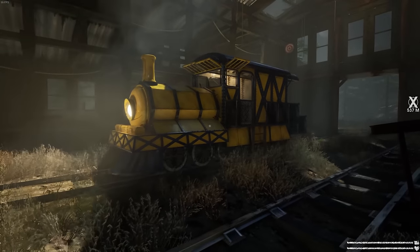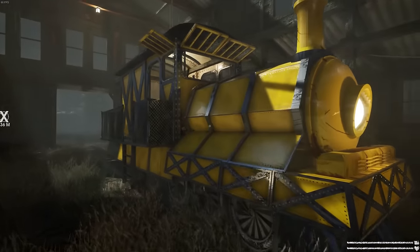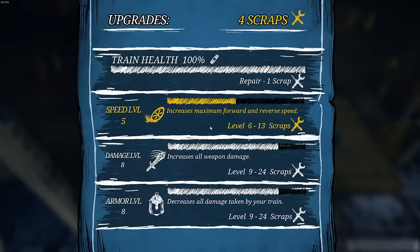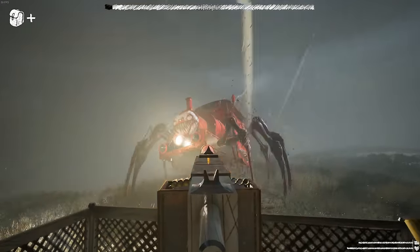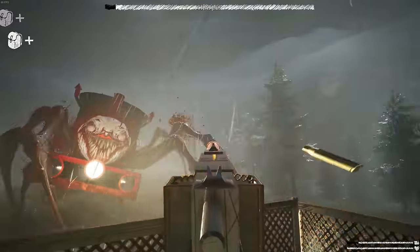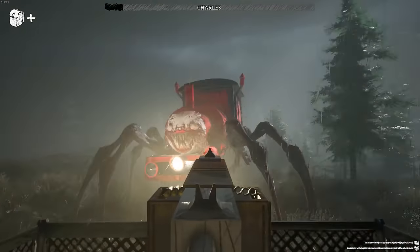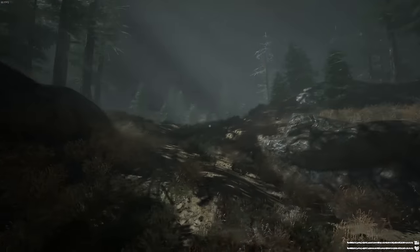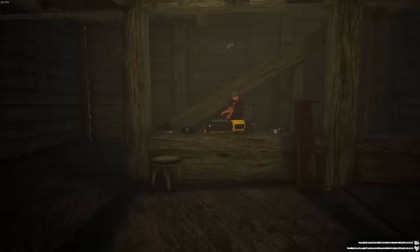In Choo Choo Charles, you show up to an island and inherit an old locomotive. You then go about upgrading, repairing, and adding weapons to your locomotive to try and take down Charles, a demon sentient spider train that's running amok and terrorizing the locals. You travel around this large island via train track, which you can get off and explore as much as you want to as well.